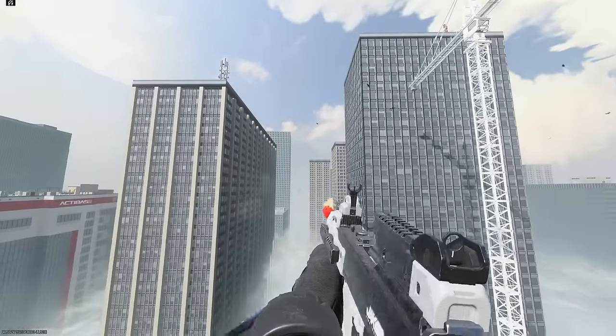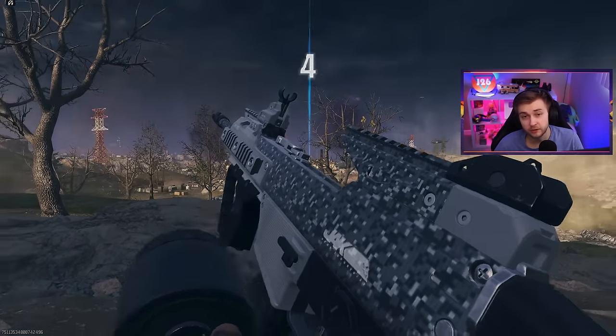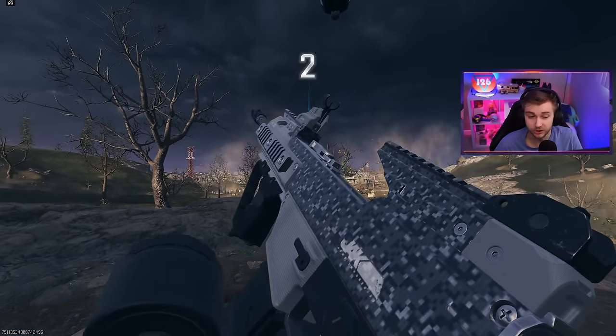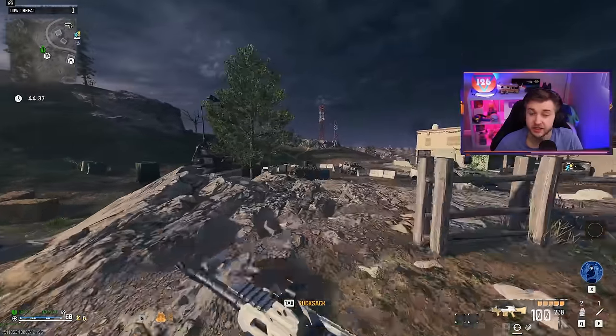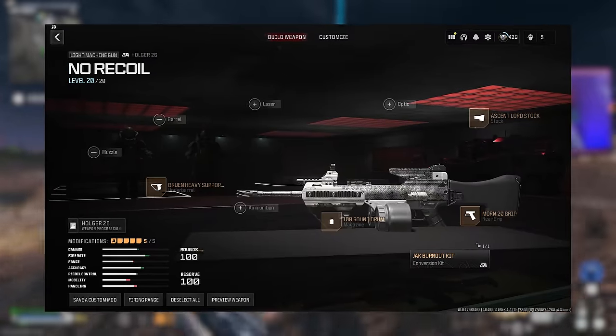This aftermarket part shoots so fast that the barrel actually catches on fire, so let's see how it does in zombies. This aftermarket part is the Jack Burnout Kit for the Holger 5.56 LMG. Before we get into all the testing against every tier of zombie, a mega abomination, and the Stormcaller, here's the build I'm using for it.